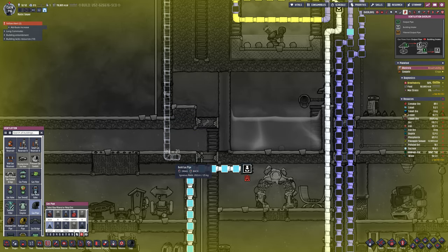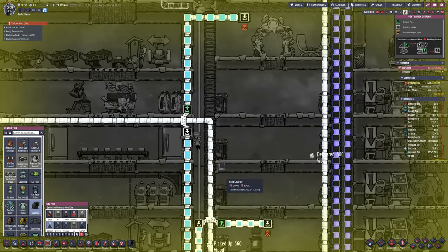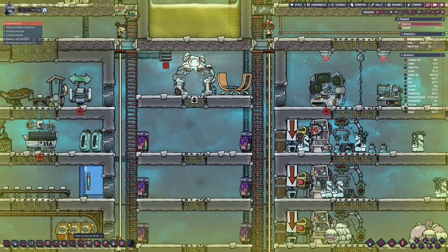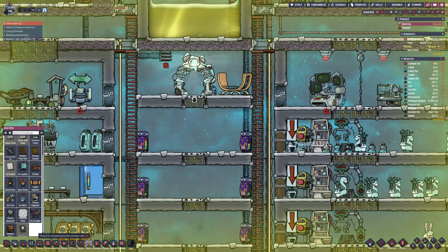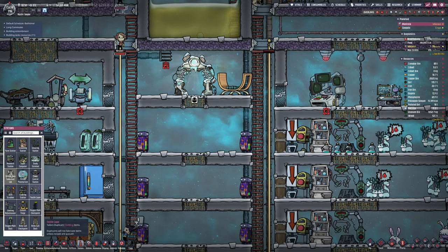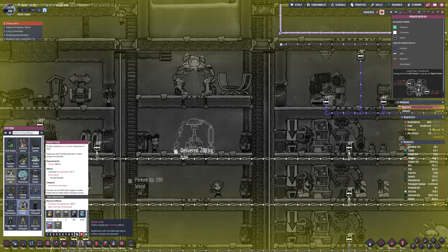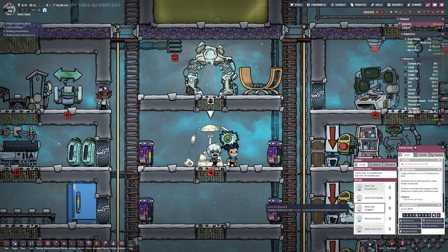Attaching on to the already set-up oxygen, you can see that the vent is blocked because it's at pressure, which means the base is full of oxygen - no issues. If it becomes an issue I can of course turn this off, but they're not going to use that much oxygen, because the idea is the duplicant is going to get in that suit, go into that room, and build a crap ton of ice temp shift plates, and then come out. They will melt, turn into water, and then resupply our setup.